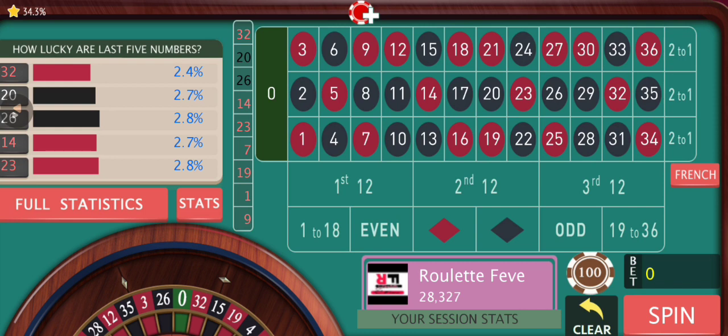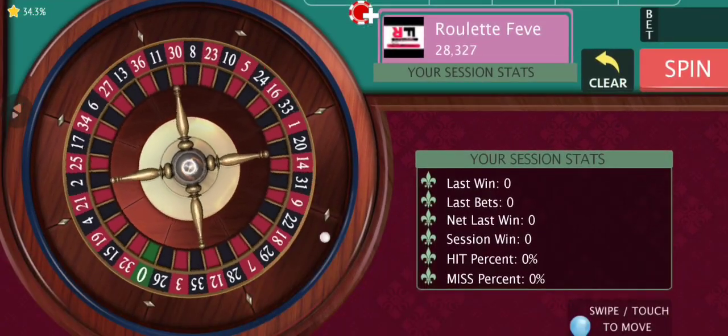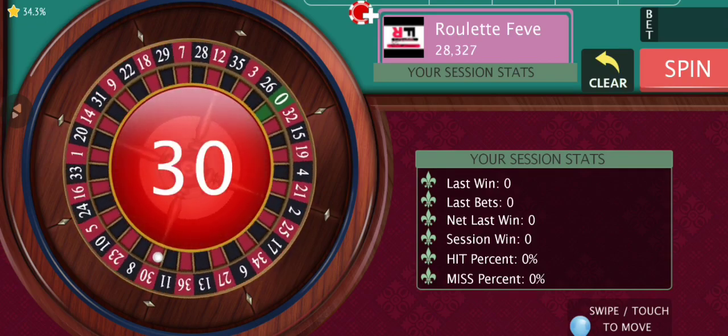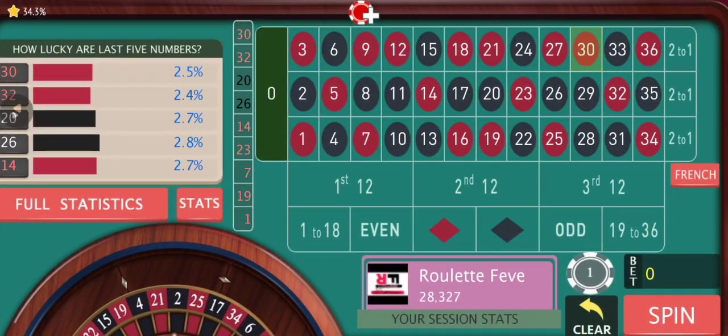I've made sure to add some outside bet parts in this strategy too, which we're gonna use later on in the video if we need to take the progression really deep. So rather than waiting any longer, let's just start. We're gonna start with an empty spin first, and then I'm gonna explain how we're gonna go about it.